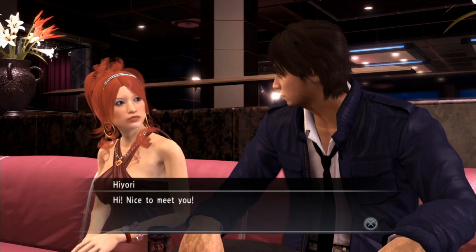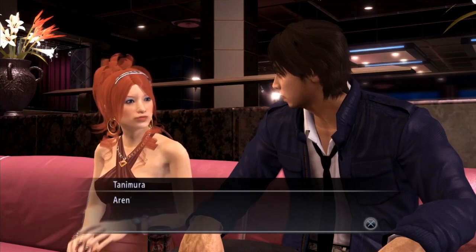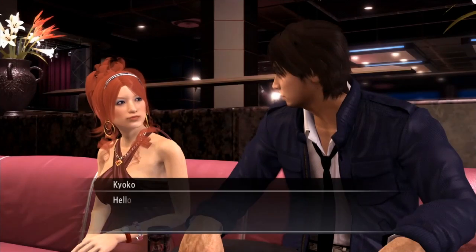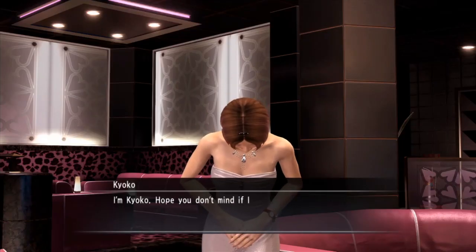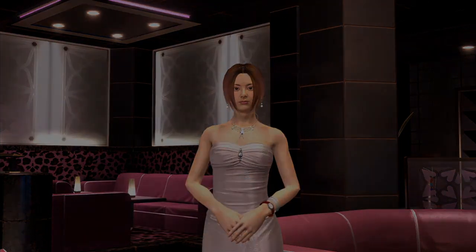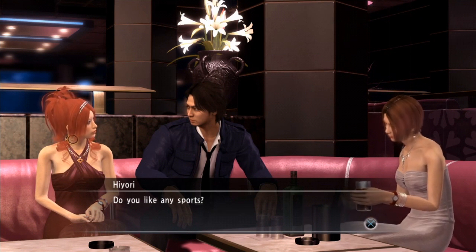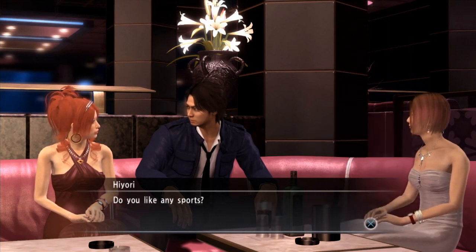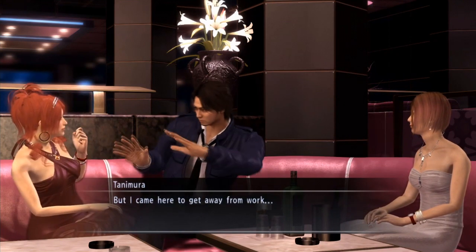There are three hostesses that you have to do the Hostess Maker for first. If you go to my Hostess Maker video you'll see exactly what you need to do there, and then you'll get those three unlocked for the purposes of getting the business cards. You create them at Elise, they work as hostesses, and that's that.